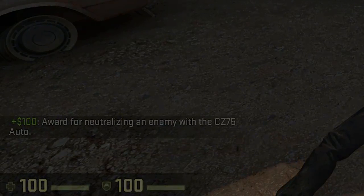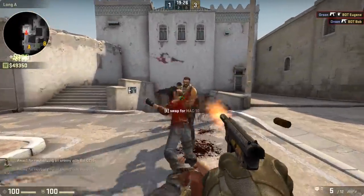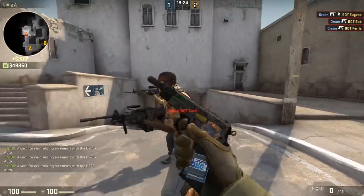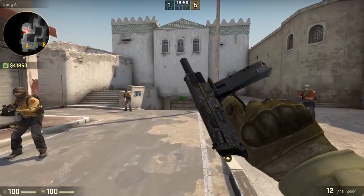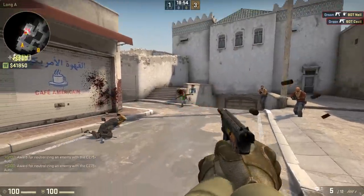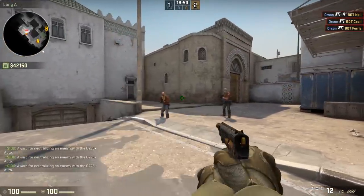It's automatic. Being the only automatic pistol in the game, you can deal a huge amount of damage in a very short amount of time at a very low cost. But be careful, because if you don't know how to use it properly, you can very quickly waste all of your ammo. With the CZ, ammo conservation is key.